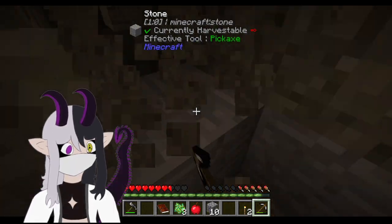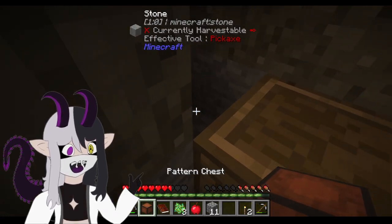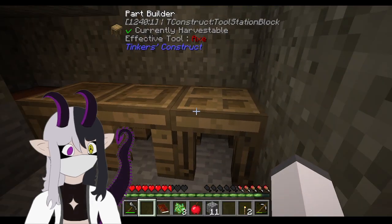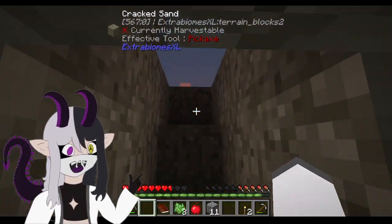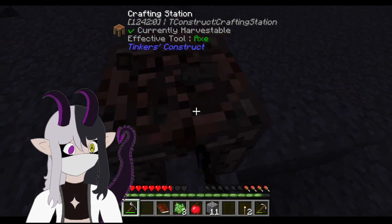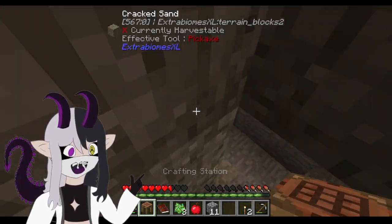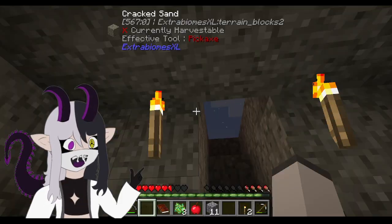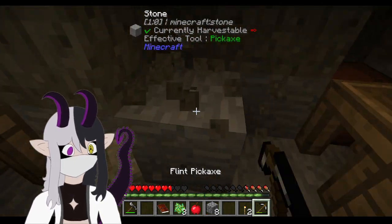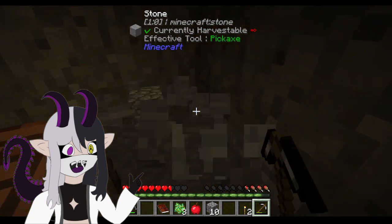I'm gonna have this stuff over here — stencil, tool, part builder. I'm just grabbing this. And then I'll just kind of set this over here. Cool. And we're just gonna expand a little bit, cause we're kind of short on space right now.